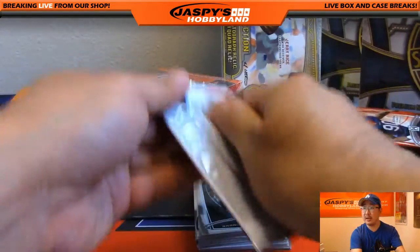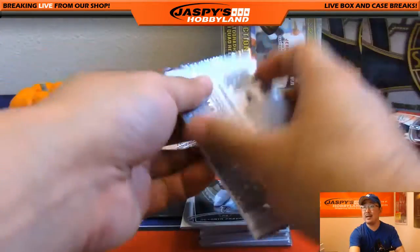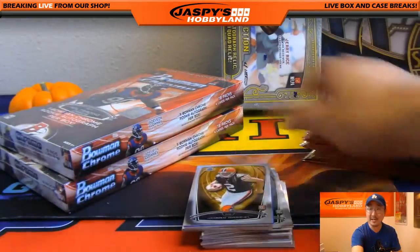Adam Wolf saying in Impeccable earlier today on Breakers, he saw a Namath printing plate autograph and an ounce of silver Namath card in the same case.